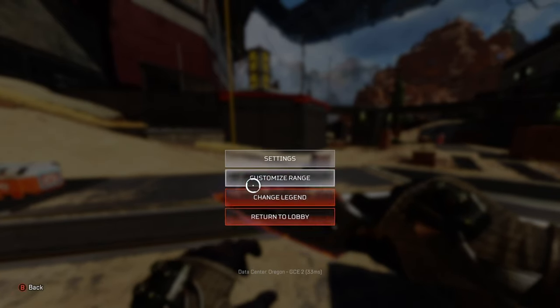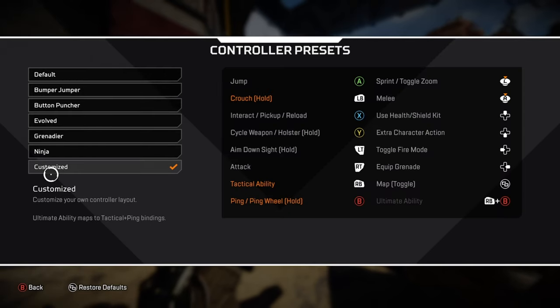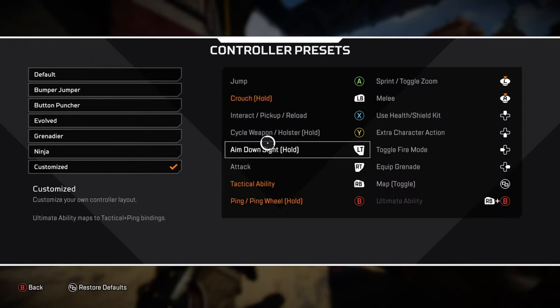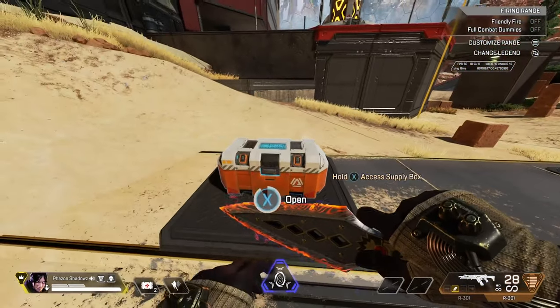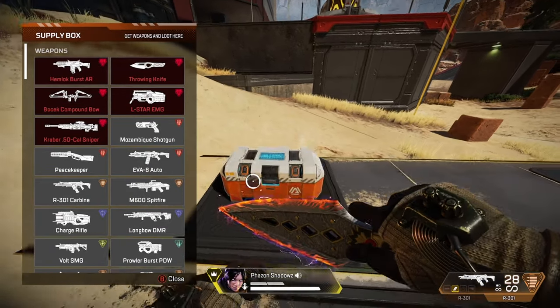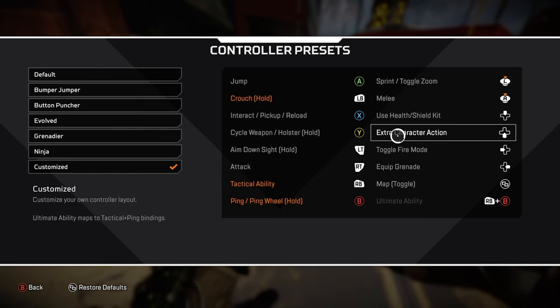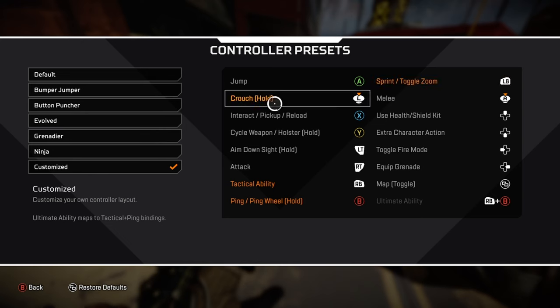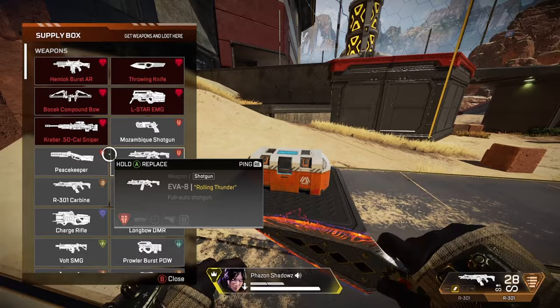Finally, let's talk about changing your controller settings to avoid bullets while in a death box. If you remap jump to either thumbstick click-in, it will allow you to jump while inside the death box without closing it. You can also do this with crouching — if you remap crouch to a thumbstick click-in, that works just as well for staying evasive while looting.